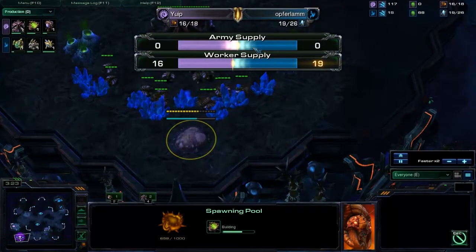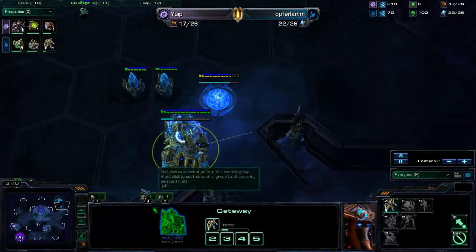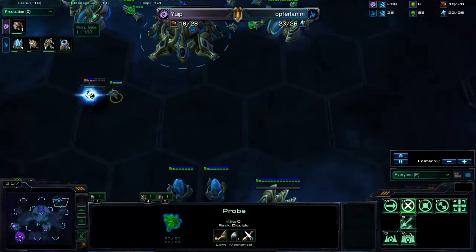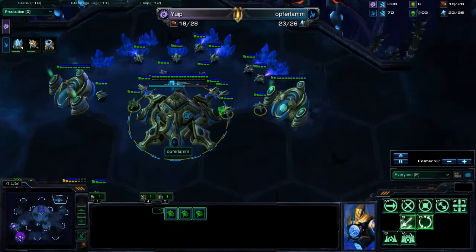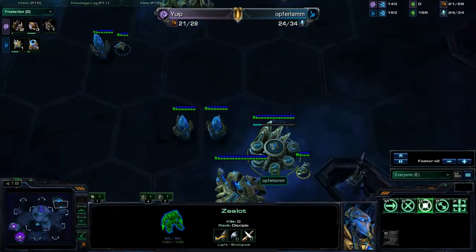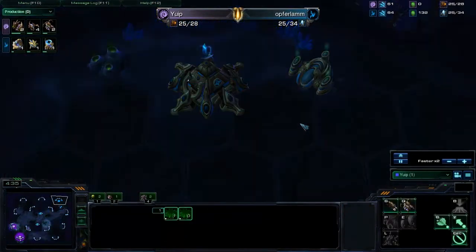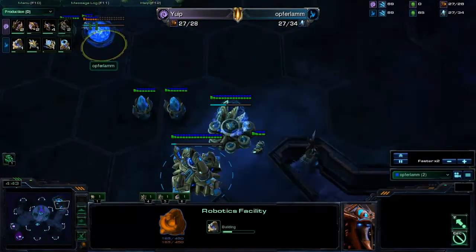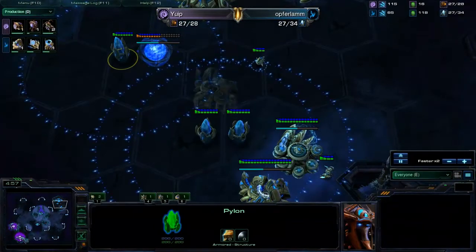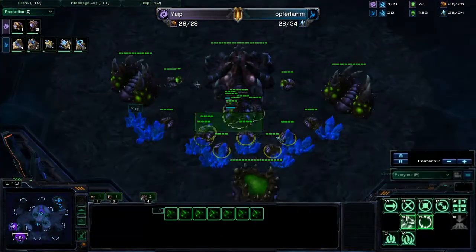He's ahead of me in workers, but I still got the expansion. He's getting his cybernetics core and that's his gateway. He's chrono boosting out his first unit slot. He's getting two gas really early — I don't think I scouted that. He's going for a pretty early robotics facility, and it's done now. I'm going for two gas really fast as well.